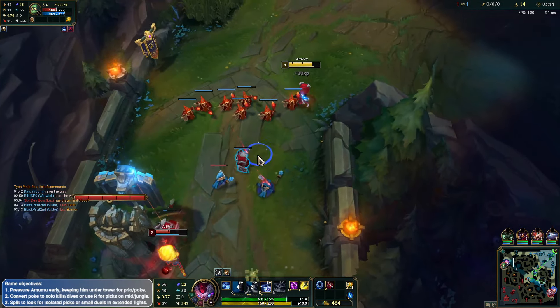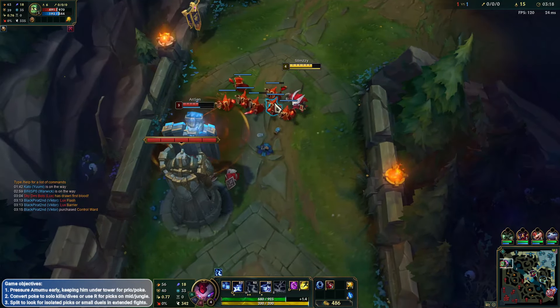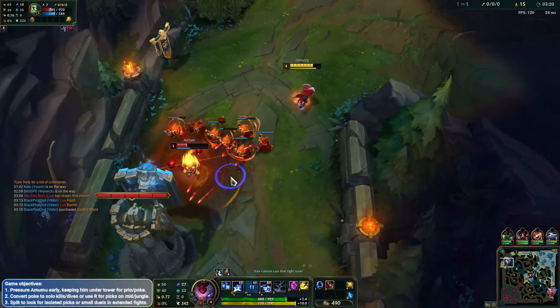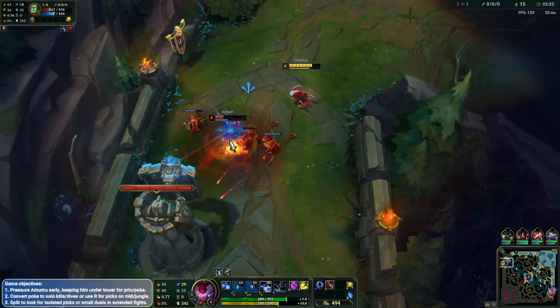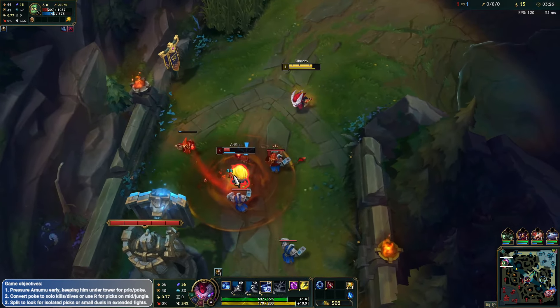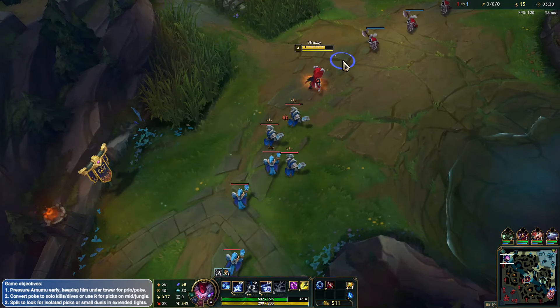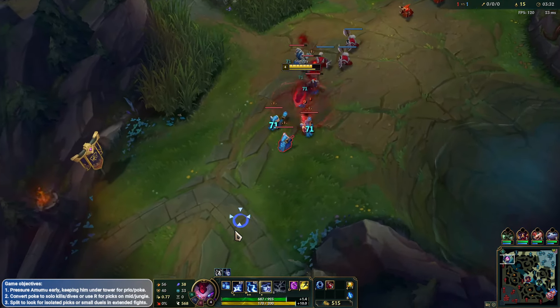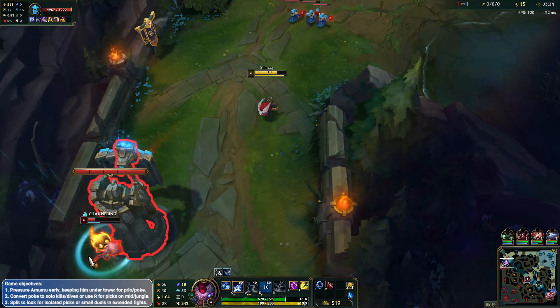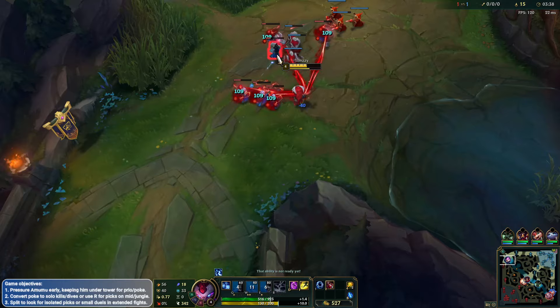We barely missed that minion. Maxing W is usually quite good on Kennen to be honest. Our CSing is so bad, guys. And our Qing as well, apparently. He's probably going to reset — he only has 8 minions. Imagine if we actually hit all of our CS. Canceling that recoil is pretty big, in my opinion.